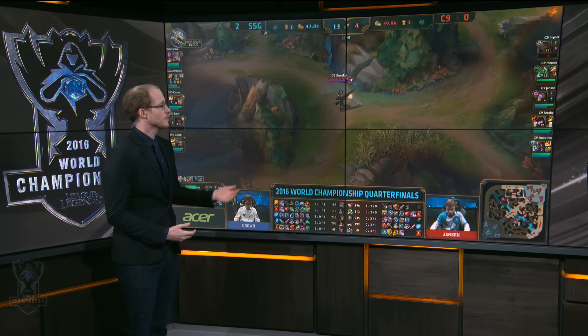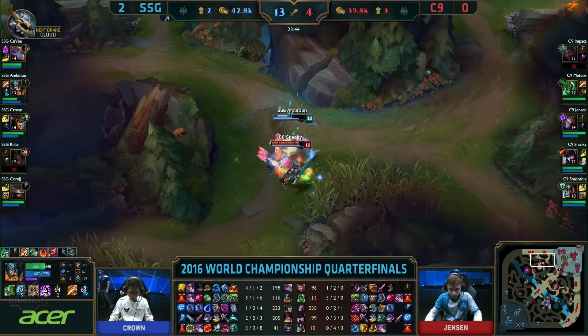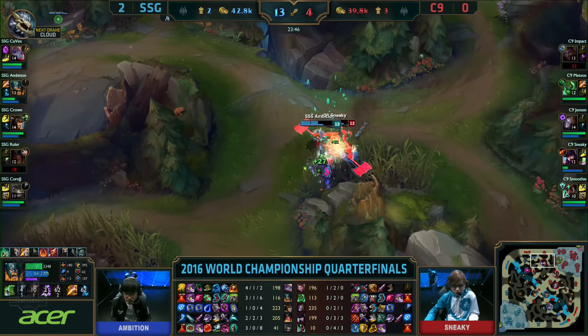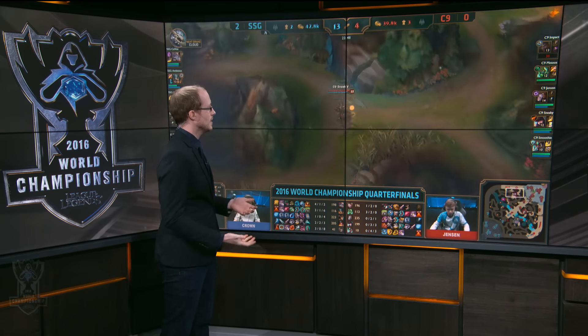Here's the game how it would look from C9 Sneaky's point of view. He can only see things that him and his team reveal, and he has no idea what is waiting for him in this bush. As we roll the clip, we're going to find out that it's actually Samsung's Ambition camping out in that bush. You do not have vision into the brush unless you have a ward there or an allied team member.